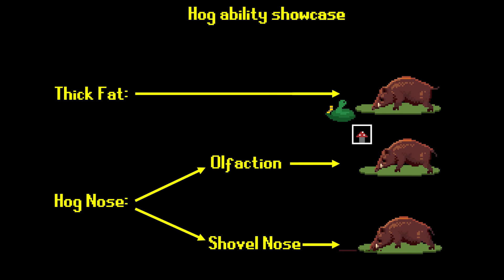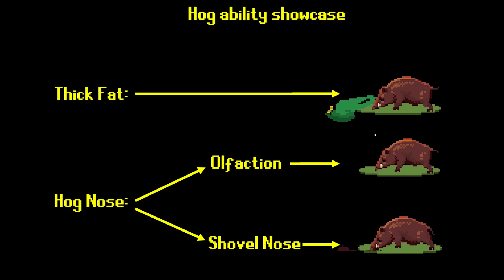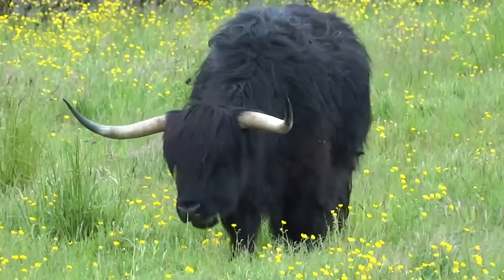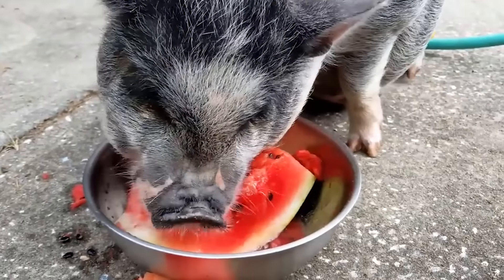Their second and more important ability is their snout, which has two important functions. The first is detecting loot such as tubers, eggs, and nuts. Pigs have an unsurprisingly excellent sense of smell, which is critical because unlike most tank builds, they did not spec into the ruminant ability. Ruminant players can eat pretty much any plant and gain enough experience to sustain themselves, but hogs have to find special, more rare sources in order to keep their playthrough going.